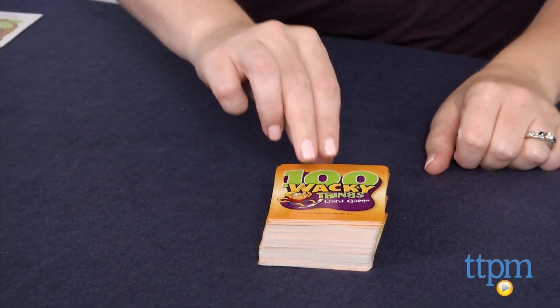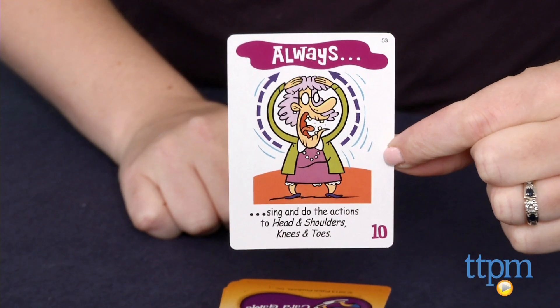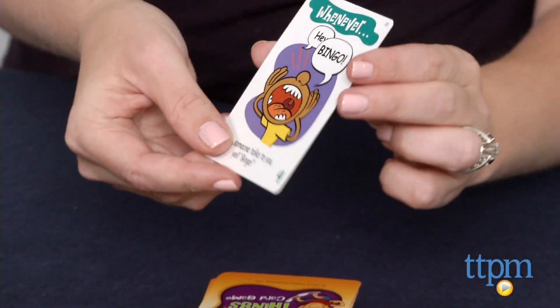Before you play, you'll need to decide how many rounds to play. The more players you have, the fewer rounds you'll need to play. Players then take turns drawing a wacky card from the top of the card deck and placing it face up in front of them.